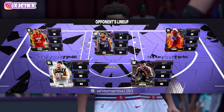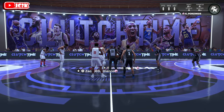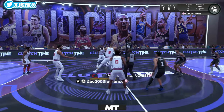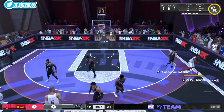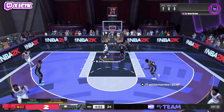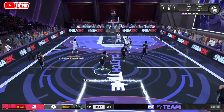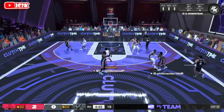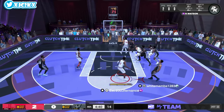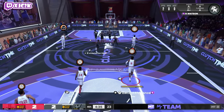Let's hop into a game and see Peyton Watson do his thing. Our opponent has Oscar Robertson, D-Book, Carmelo, Paulo, and Embiid — a good squad. D-Book is guarding Peyton Watson, probably the worst defender on the court, which is a positive matchup for us. With Blow By we get a good position and get the downhill drive on the first possession for a bucket on Devin Booker. He is 6'7 and you can tell he's got that size.